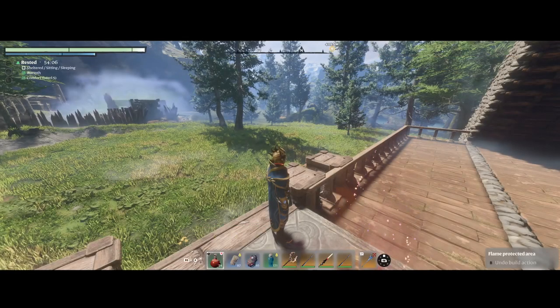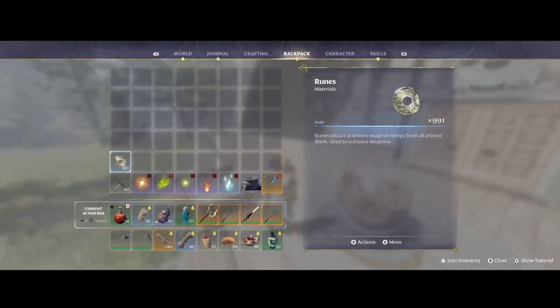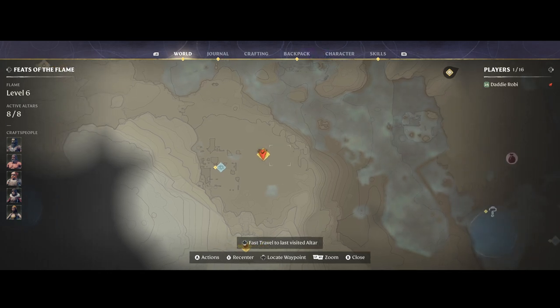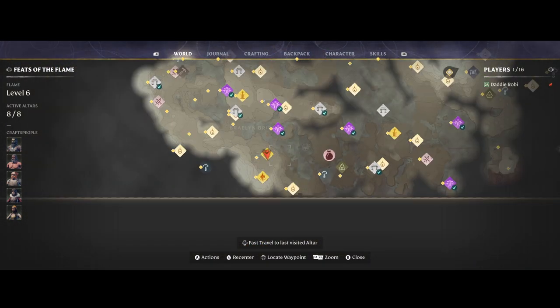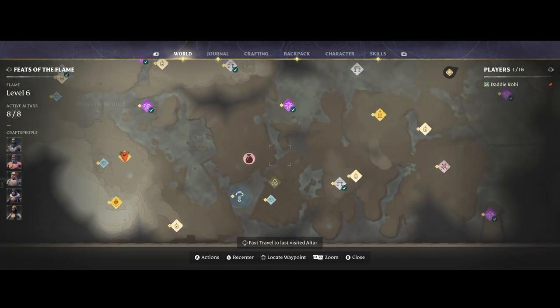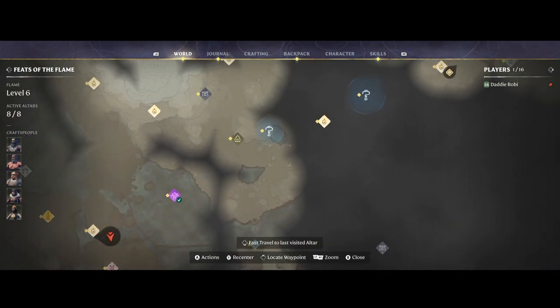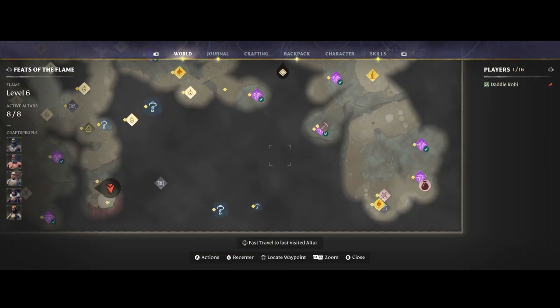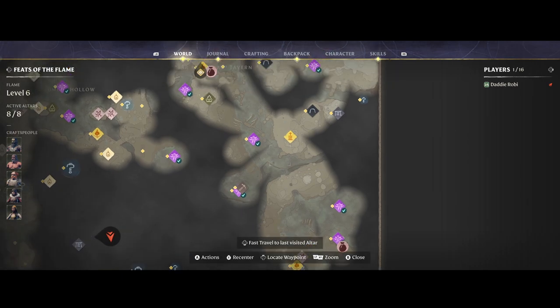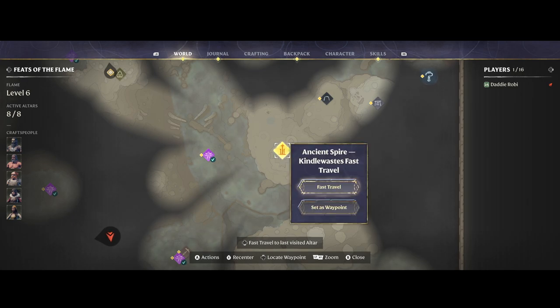So you can also use it as a means to rune farm if you want to upgrade other weapons. Right now I have 991 on me. So let's go there. We'll go into the world map and we are going to go towards the east side of the map. The fast travel point we're looking for is on the far east of the map towards the edge. We'll be making use of the ancient spire, the one in Kindle Wastes. We'll fast travel there.